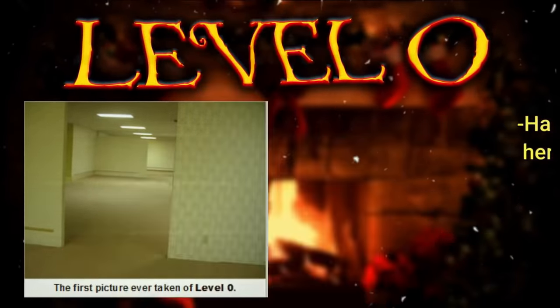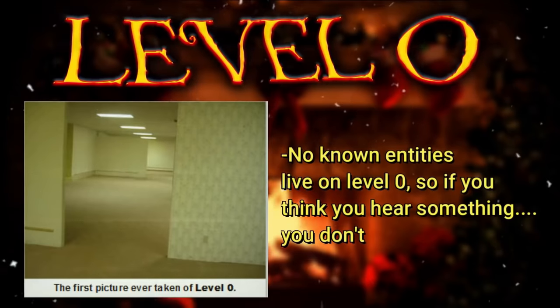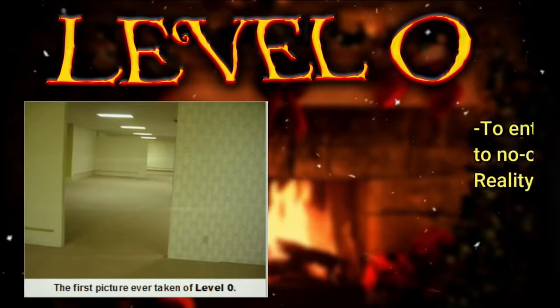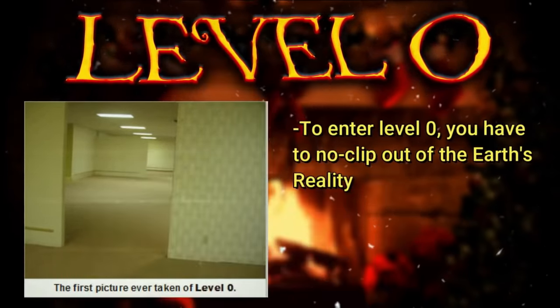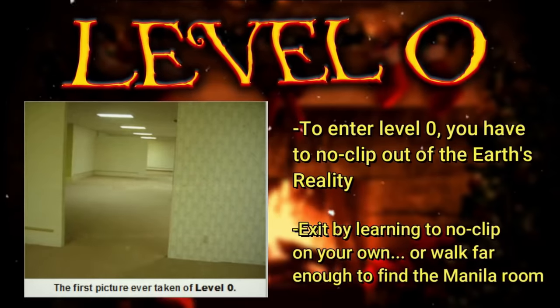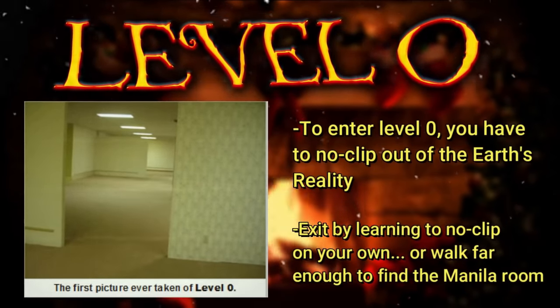Couple all those hallucinations with being completely alone and isolated in a random space that seems endless, and you might go crazy. There are no known entities here, and you can't even run into another wanderer, so if you think you hear something, you're just going crazy. To enter level 0, you have to noclip from the reality of Earth — simple as that. To exit level 0, the main way is you can learn to noclip through a wall or floor by practicing yourself, and this will put you on the next level, which is level 1.